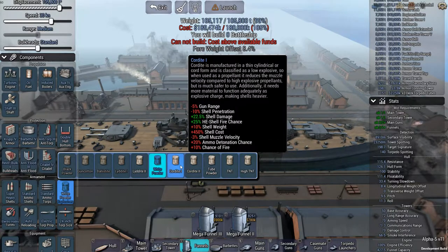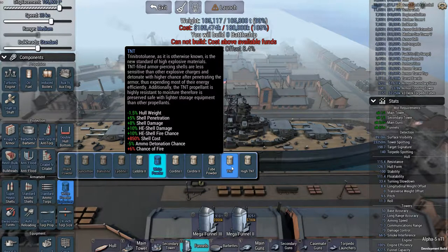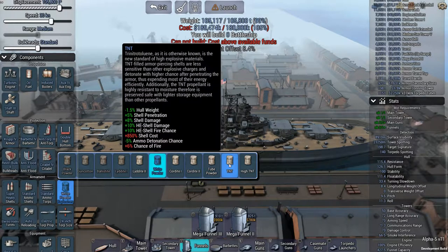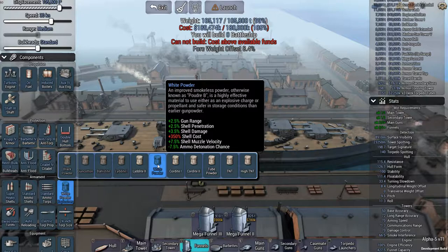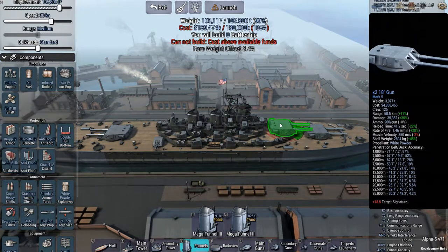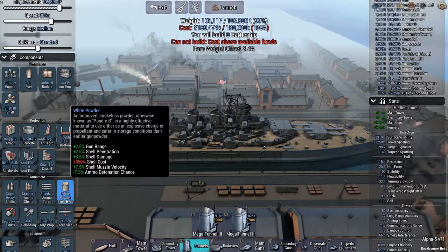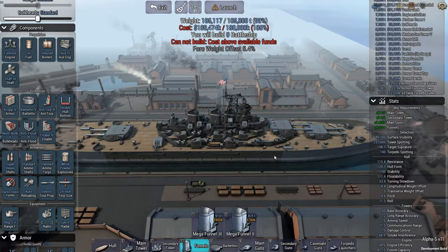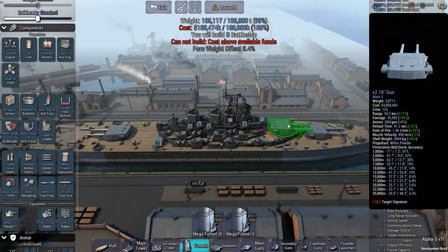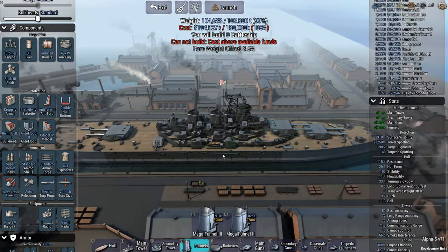Much cheaper shells with white powder. I kind of like that. I don't want the decrease in penetration and range that we get from cordite or tube powder. Really it's white powder, TNT or high TNT. While I like the penetration, the cost is very expensive. So why not go with a more modest option and get a little bit more range. We're pushing out to 50 kilometers — 50.5. And that should have bonuses to our accuracy. If we look at 25 kilometers, it was at 4.3. Now it's 3.8. That range matters.